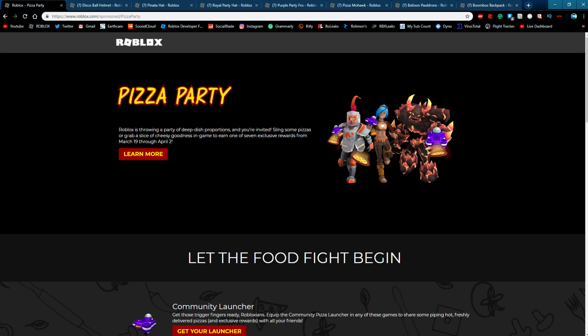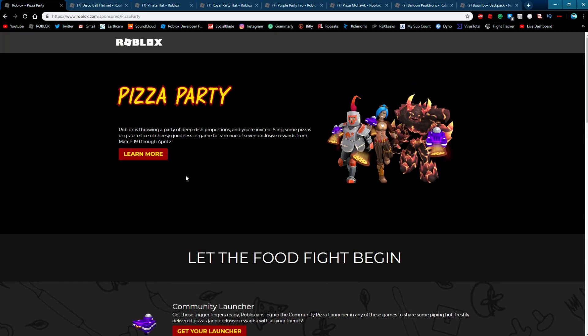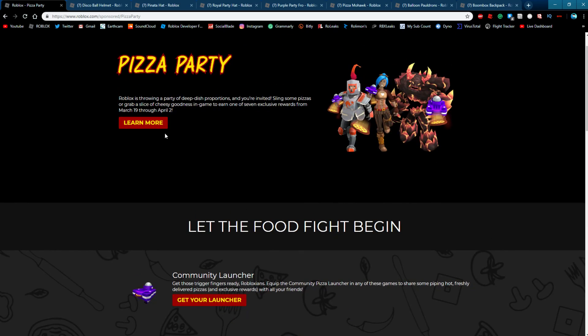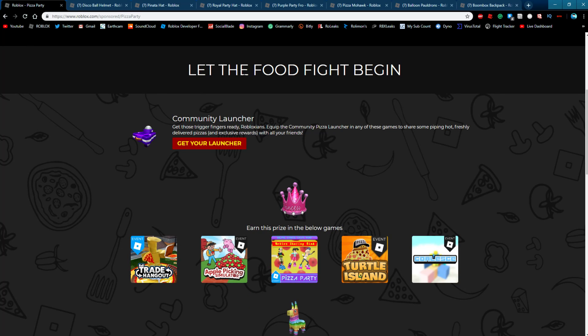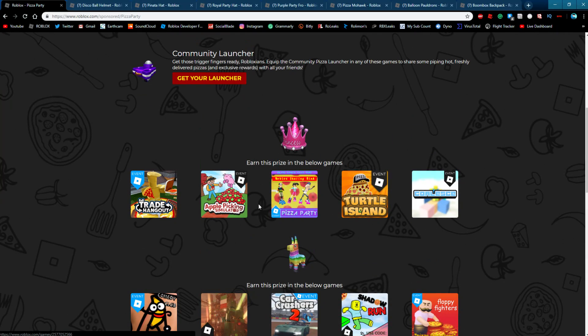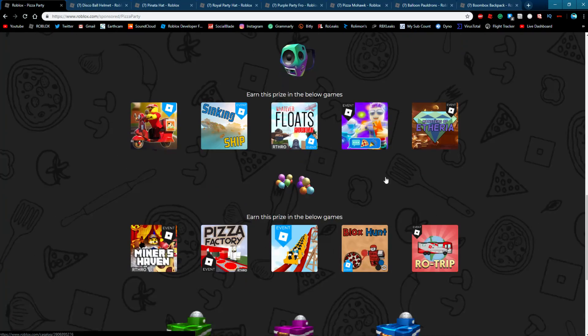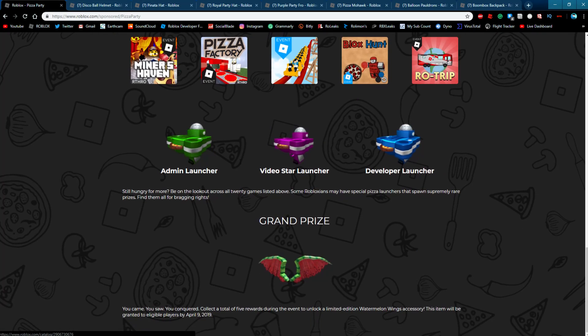First off, we're going to talk about the whole design of the page. I'm not going to lie, I am a pretty big fan of the design here. It's really colorful. You got some arthro packages with those pizza launcher things, which gives you an idea of what the pizza launchers do. You got a lot of information — when it starts, when it ends — and a little learn more button. Then you got 'let the food fight begin.' I love that, and I love the background.